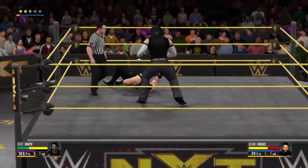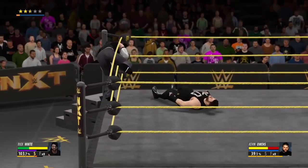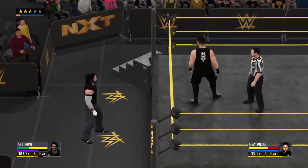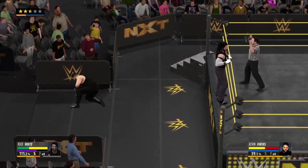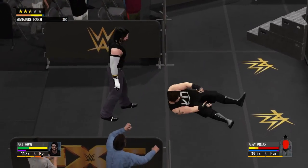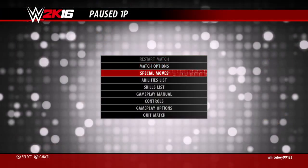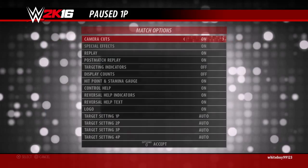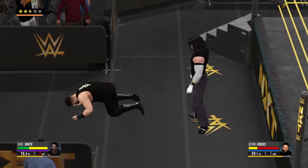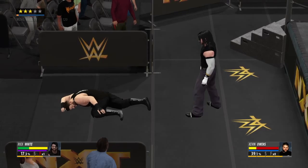I think we're about to see a high-risk move from the top rope. I think you're right, Cole. This should be good. Watch out! Ooh! He's moving like a man possessed. And that's why it's called high-risk, ladies and gentlemen. Just when he thinks he's going one way, his opponent takes him another.